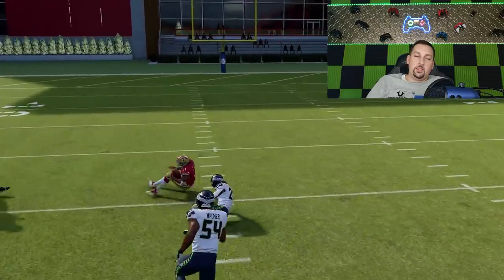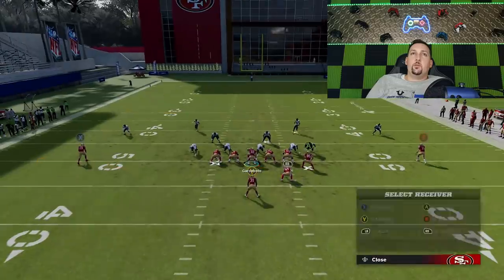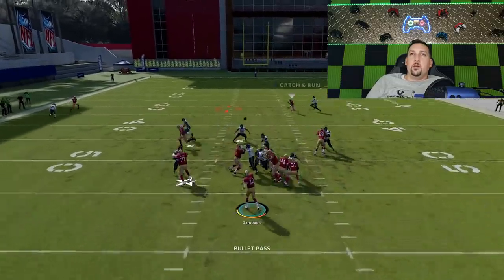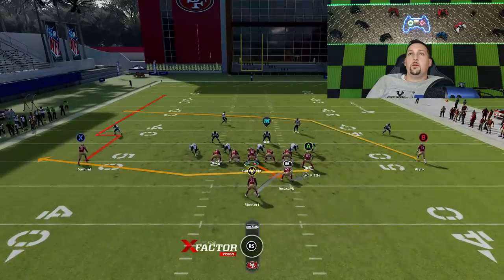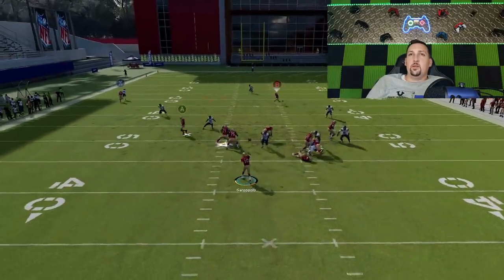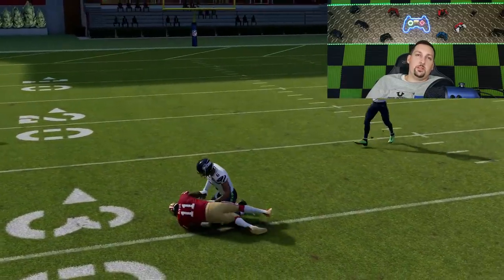The B route has success even on an all-out man blitz — he gets open right in the middle pretty quickly. He'll also get open against a lot of zones. When they're sending the house I don't even have to wait for that stop-and-go route. Against zone coverage that's a really good check down no matter what the coverage is.